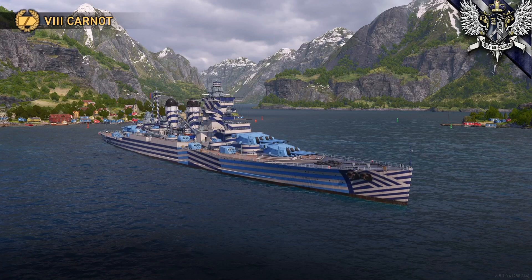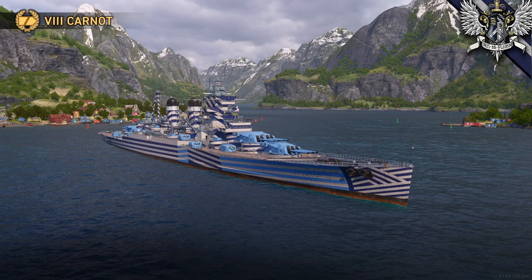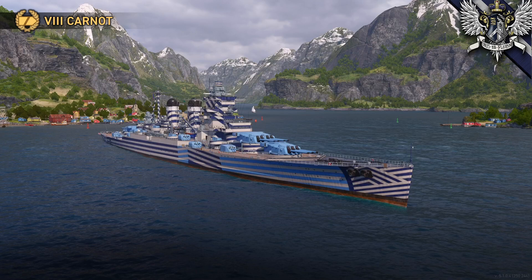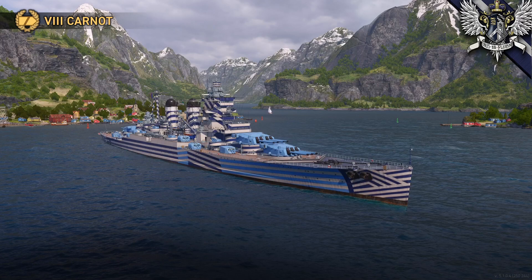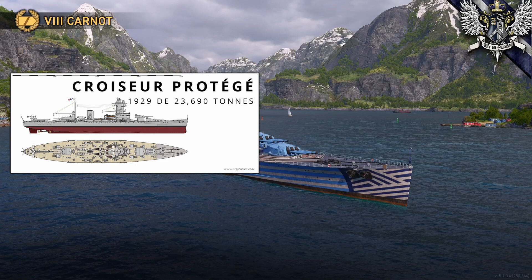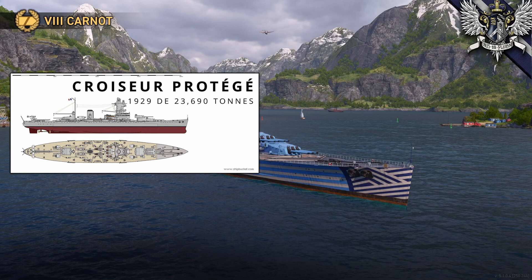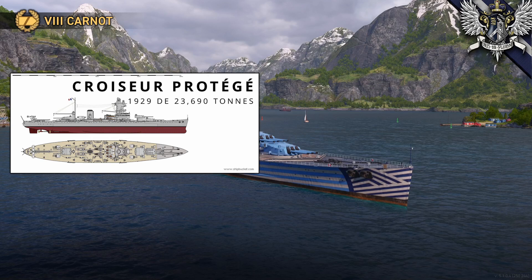As far as history, I'm not going to say too much about the Carnot because at best it's kind of a paper ship. As naval rearmament started to kick off in the late 20s and early 30s, first as a reaction to the Italian Trento-class heavy cruisers and then later as a reaction to the German Deutschland-class Panzerschiffs. One of these designs was known as the Kreuzer Protégé des 23,690 tons. There is scant information on this design. The expected armament arrangement can only really be estimated, but it probably would have no more than a 200 millimeter belt, considerably less than what's modeled in-game. But it does include a turtleback and is estimated to have been designed around 1929, similar to the Carnot in-game.